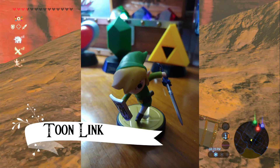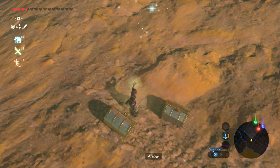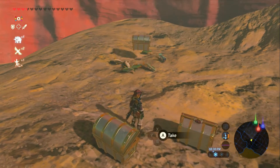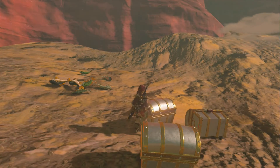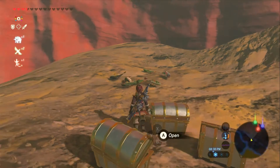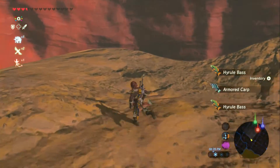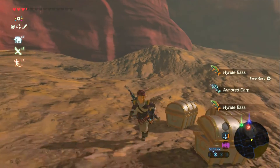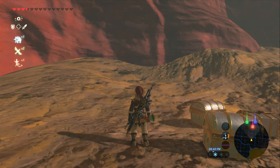Next we're doing Toon Link — Wind Waker — adds the fish theme. Broadsword. We also don't need a broadsword. But the fish is great right now because we're getting to the point of the game where we're going to be doing some armor upgrades and needing some stamina wheel upgrades or regenerations for some areas we want to travel to.